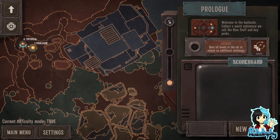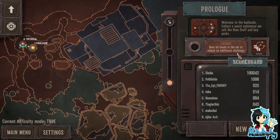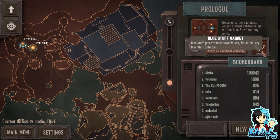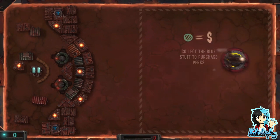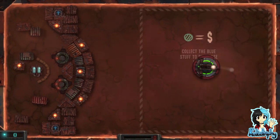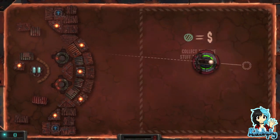Alright, so what's the prologue? Beat all levels in the set to unlock an additional challenge. Reward — blue stuff magnet. Blue stuff gets attracted towards you for all the lazy blue stuff collectors. Are you calling me out? Collect the blue stuff to purchase perks. Oh, I like this music — that's cool music.